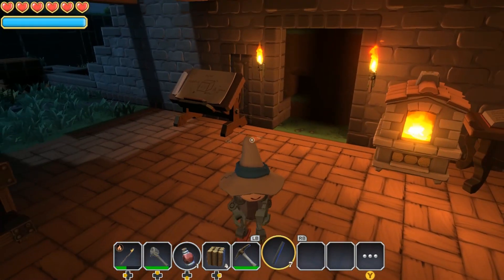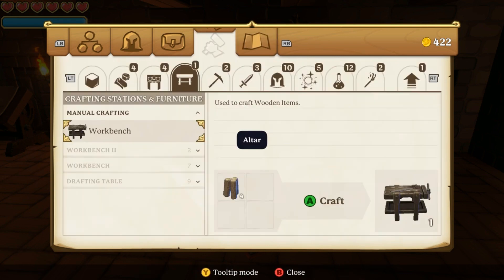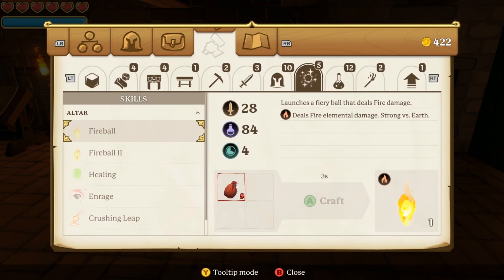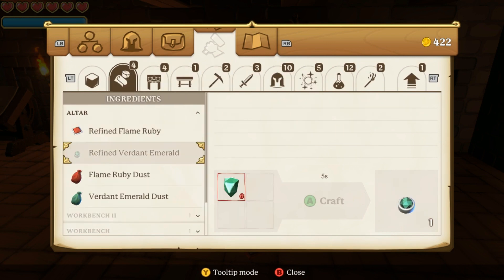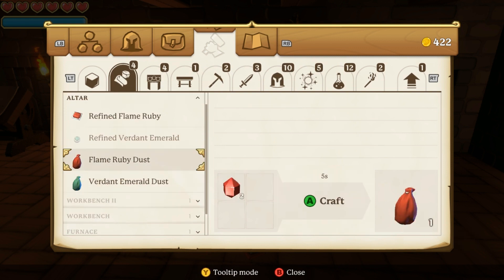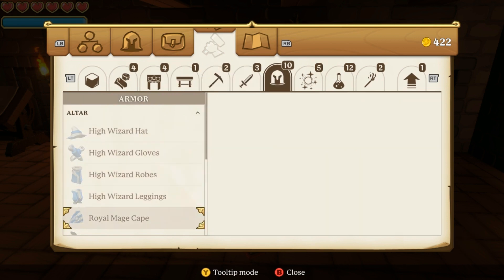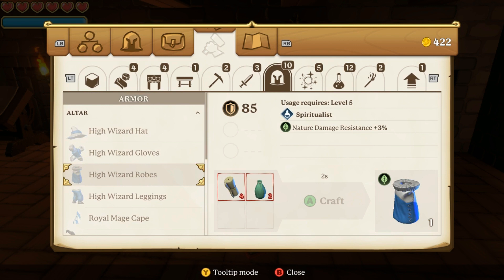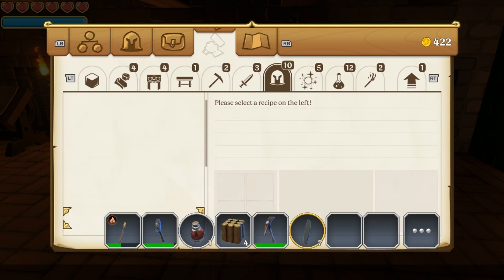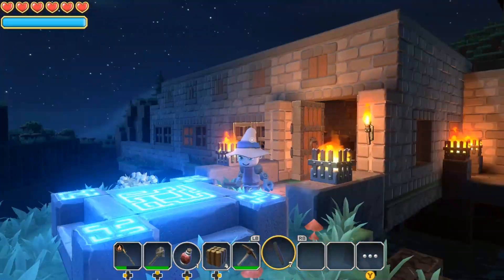Next up I have the altar — running a mage, of course I'm going to need an altar. The altar is what I'll be using to create gear and weapons for my character. As you can see I've got different ruby dusts and pieces I'll use to craft gear. I've got a wizard hat here. As you can see on the right, this is what you'll mainly be using to craft cool gear for your character.